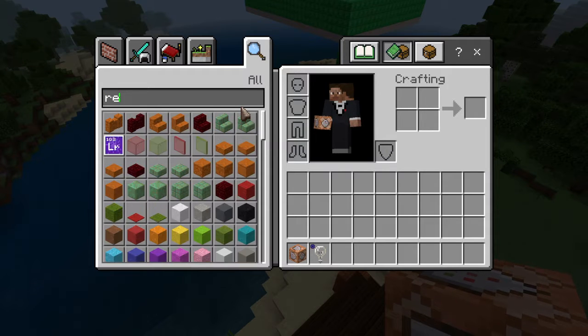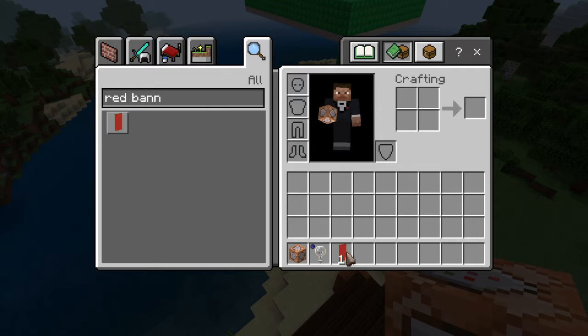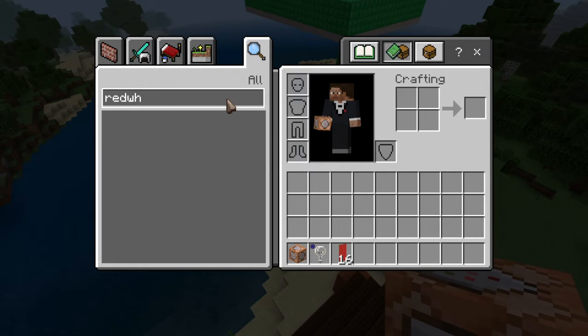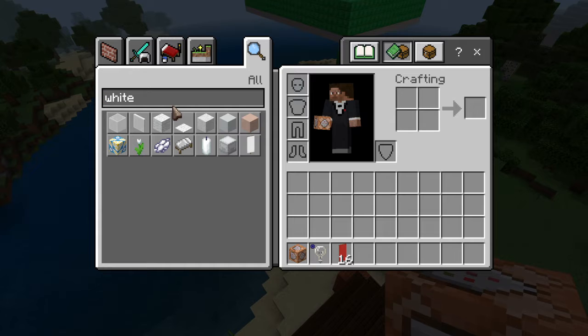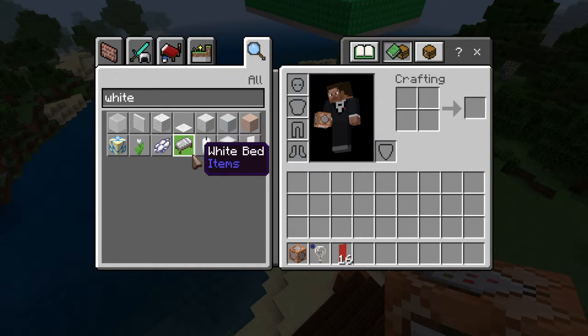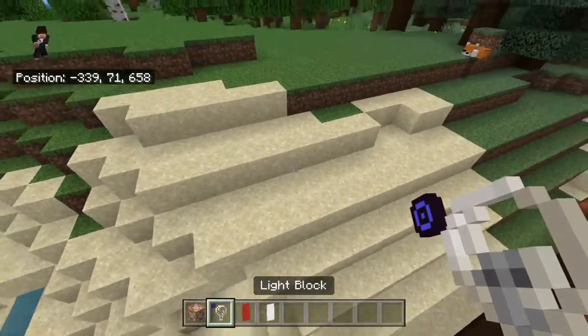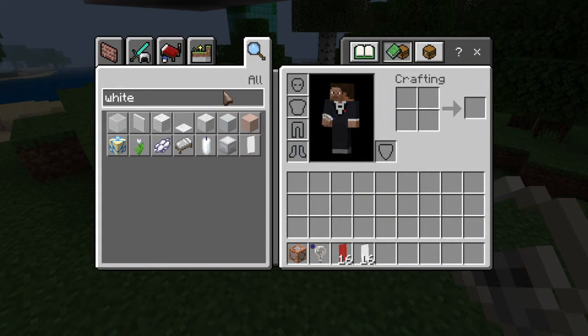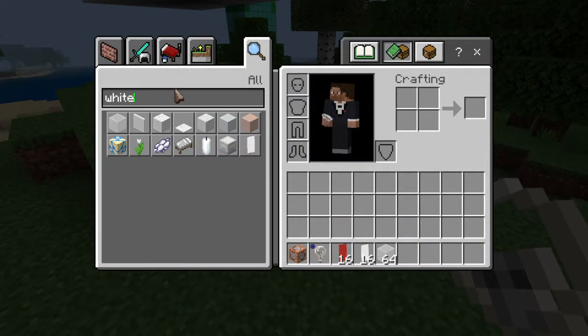Let me just get our red banners here. Get some white banners as well. Come down here to the ground like so. And we're just going to need a simple, like any building block, we're just going to use this, because it's easy. And we're also going to need fences — I forgot about that.